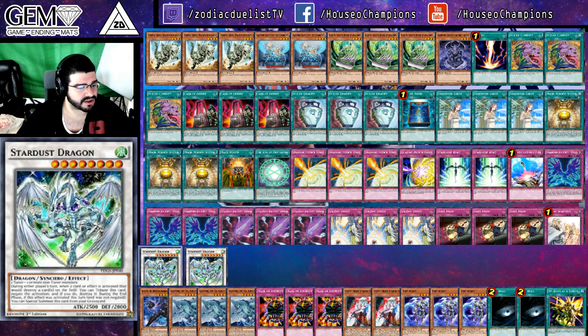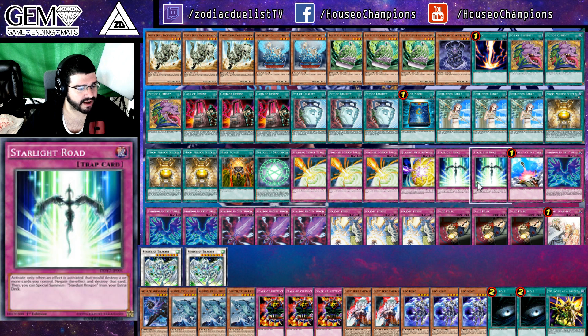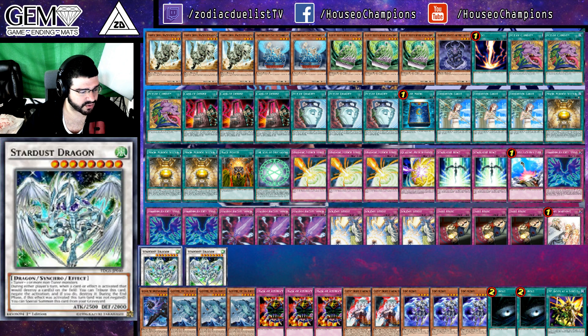We've got 2 copies of Stardust Dragon over here for the 2 Starlight Roads, which are also able to be summoned while you have your Barrier Statue of the Stormwinds out.